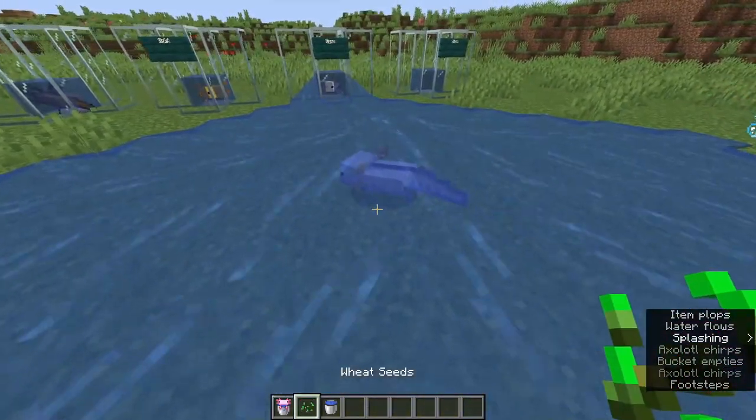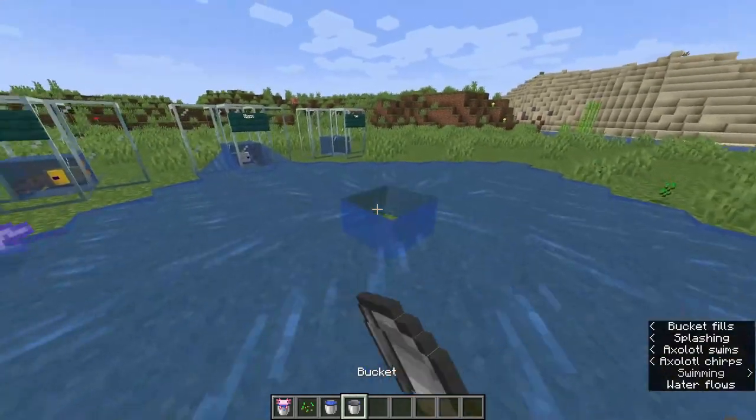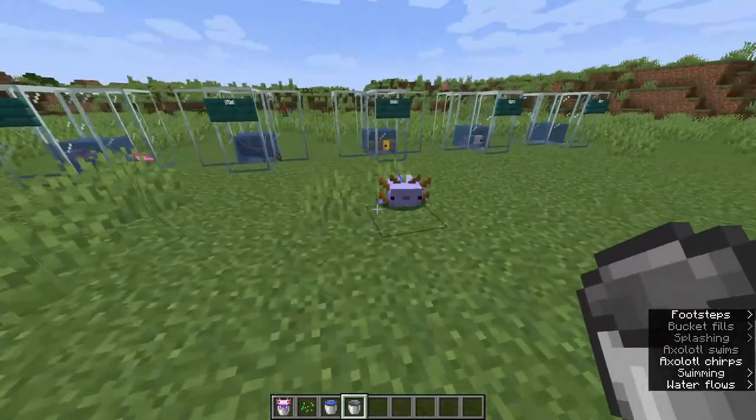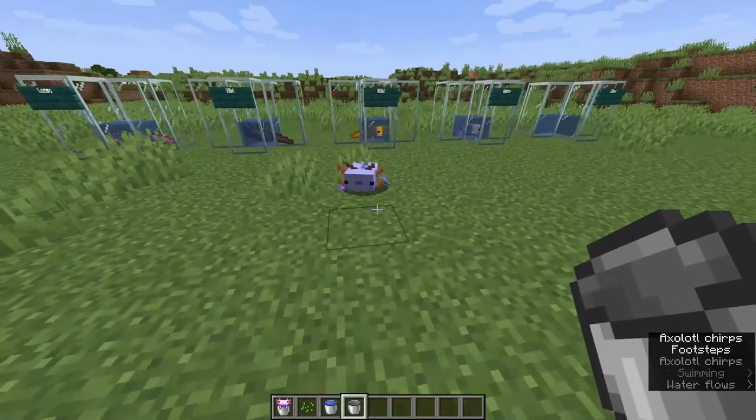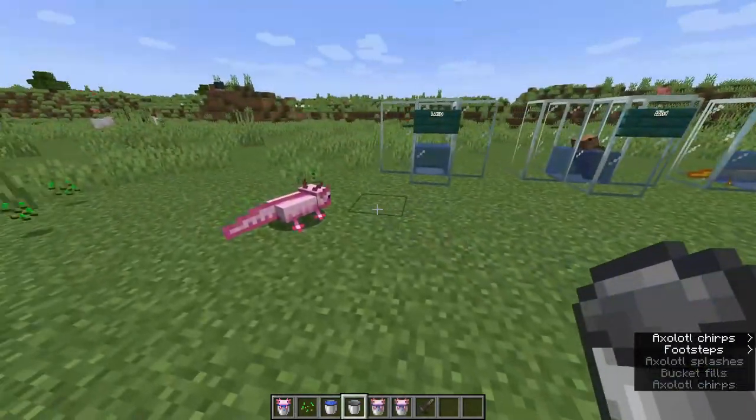Here is our axolotl buddy. Let me grab a regular bucket and pick up the water. And there you go — that's the blue axolotl. Very different looking compared to the other ones, as you guys can see. They look a whole lot different when they're outside the tank — very cute and very epic.